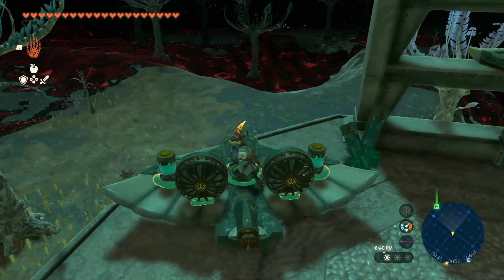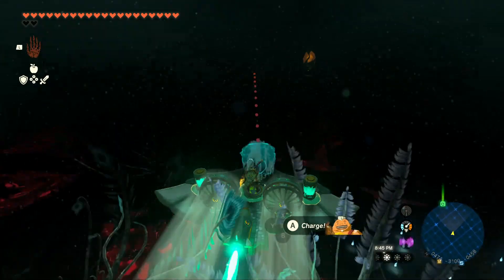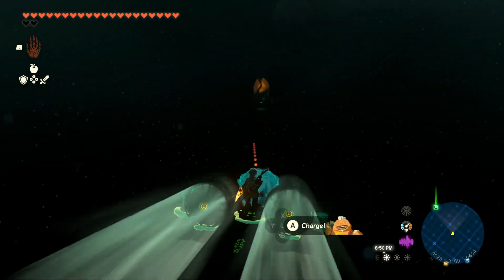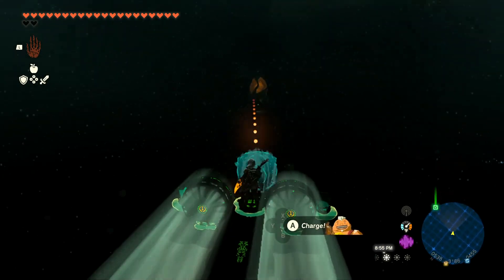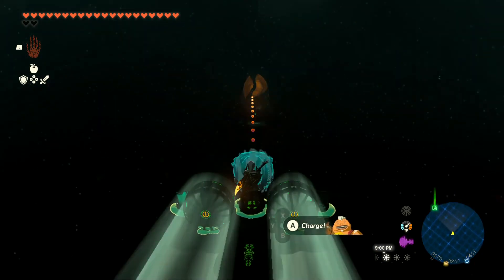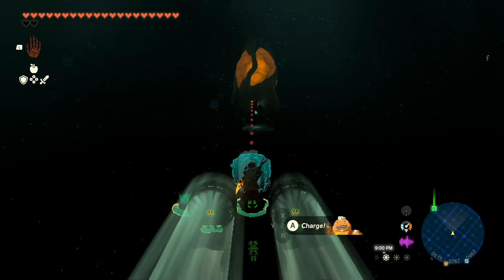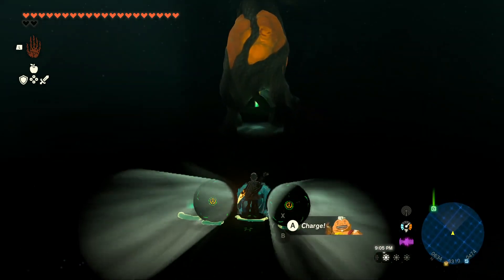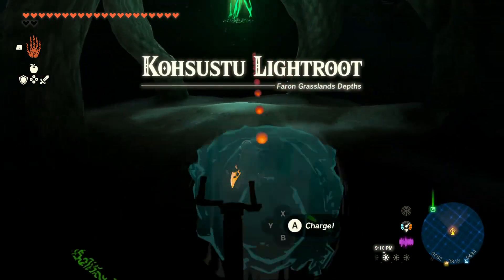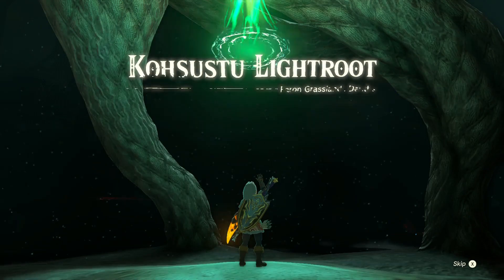Now we start by activating this. We'll take him off so that way we'll have more full potential of reaching the light route in the right given time. It's much quicker that way — we just go and introduce some sanctuary with all of these Zonite devices, to make another raiding plane right out of it. Getting off of that, we're going to ditch the plane. And here we are — this here is the light route, somewhere at the Farron Grassland Depths.